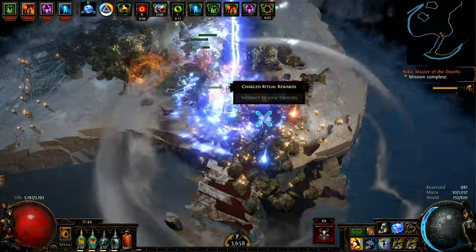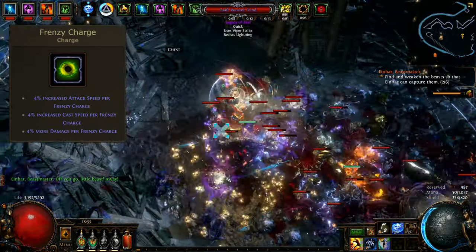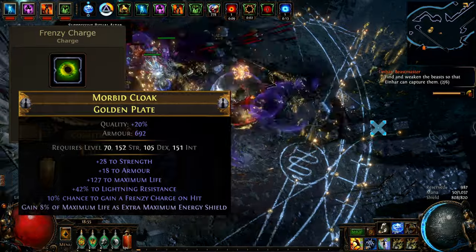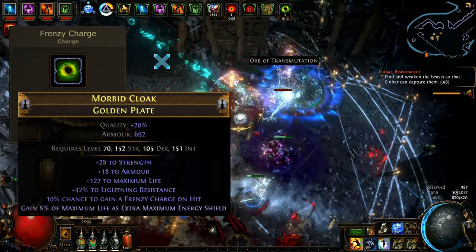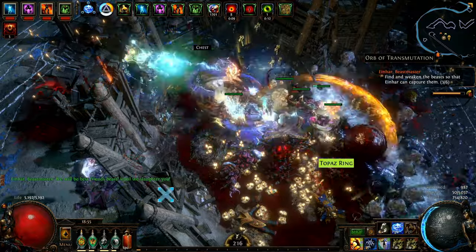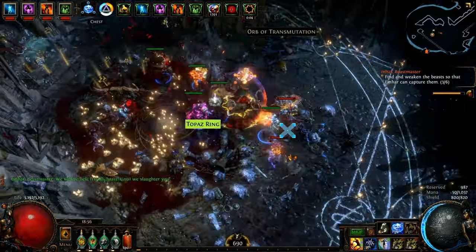The third step is getting frenzy charges. After testing a lot of weird setups I ended up with a simple rare body armor with a redeemer influence modifier of 10% frenzy charge chance on hit. Since the build does not need a 6-link body armor, it is a really cheap piece of gear to acquire. I got mine for 25 chaos orbs and definitely spent more currency on the self-crafted 5-link and recoloring that bloody chest.